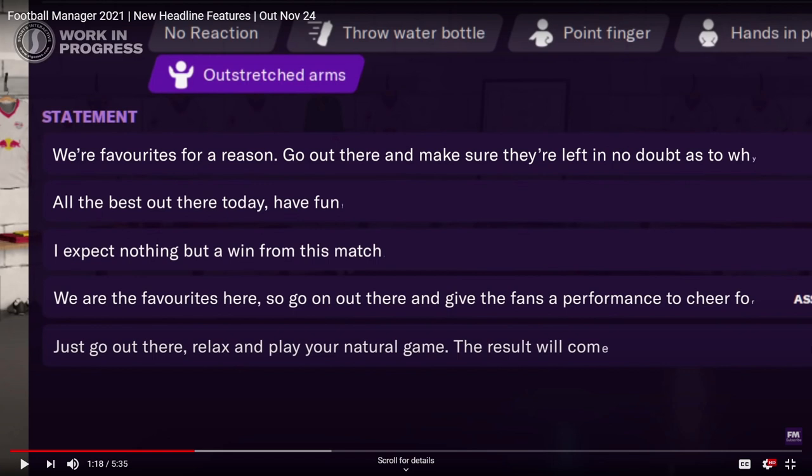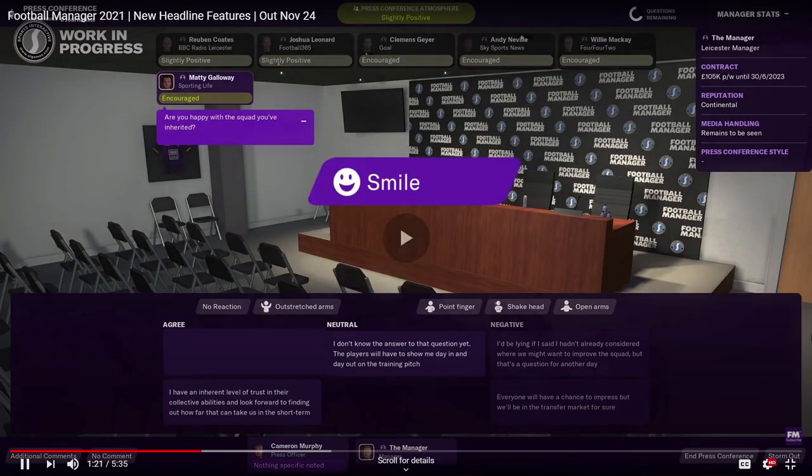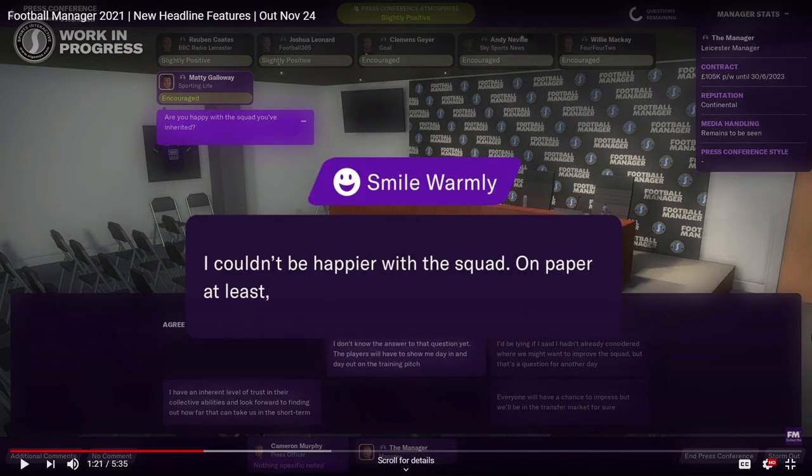As you can see, it really has been reworked. Look at these things you can choose to do — throw water bottle, point finger, outstretch arms, that's like a hug or something. So these are the same kind of responses, but how you go about it — you know, how you would say something assertively or passionately — there's like more action. I like that. You can smile warmly. I find it so much more interactive like this.